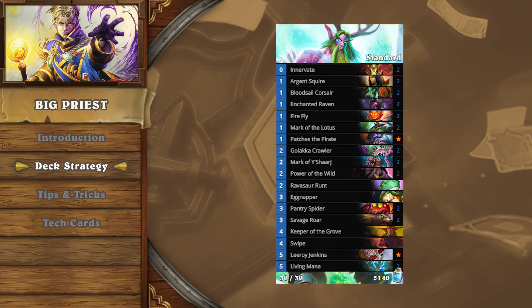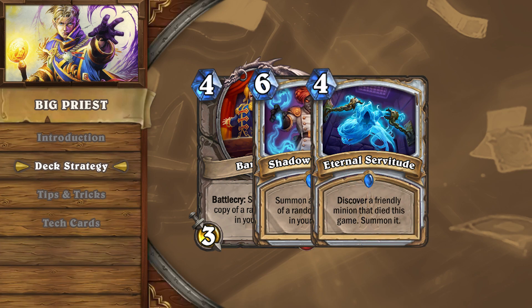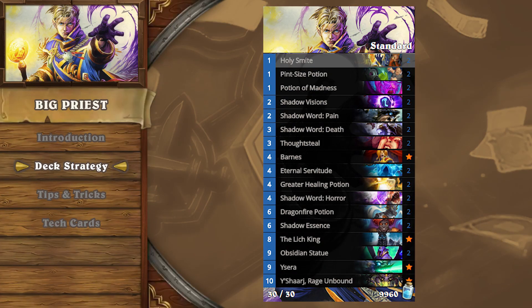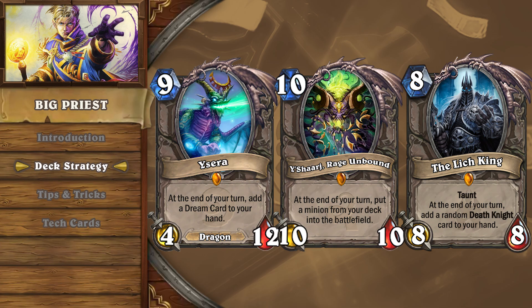Against control decks, you should mulligan hard for Barnes, Shadow Essence, Eternal Servitude, and Shadow Visions. With less early game pressure, Big Priest takes advantage of the slower pace of the game to assemble the combo pieces necessary for your big threats. Having resource generators such as Ysera, Y'Shaarj, and the Lich King often leave control decks scrambling for answers.